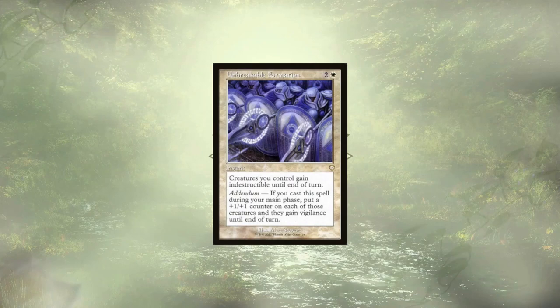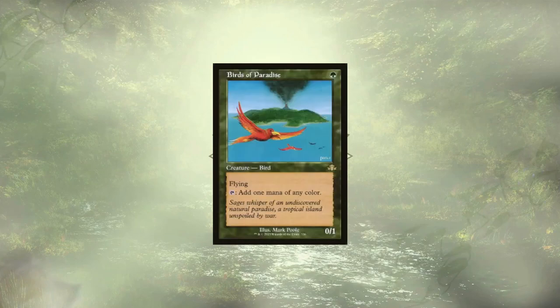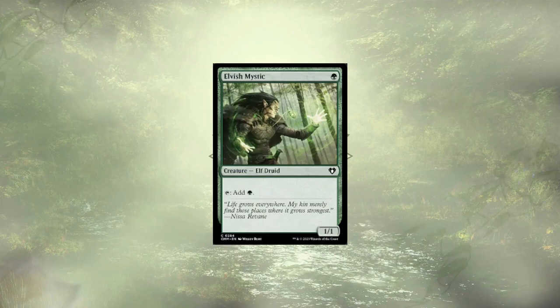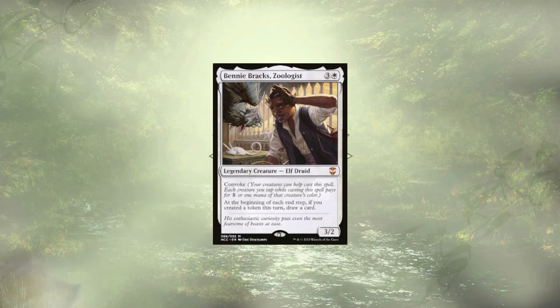Now we move into our utility synergies, and we're going to have a lot of them. We're looking to draw cards, generate a ton of mana, generate even more tokens, and maybe even win on the spot. To start us off, we have a few mana dorks in the form of Avacyn's Pilgrim, Birds of Paradise, Circle of Dreams Druid, Delighted Halfling, Elvish Mystic, and Llanowar Elves, as well as Jahira, Friend of the Forest, which allows all of our tokens to tap for green mana. Benny Brax, Zoologist, is a convocable 3/2, and if we made a token on any turn — not just our own — we get to draw a card at the end step.